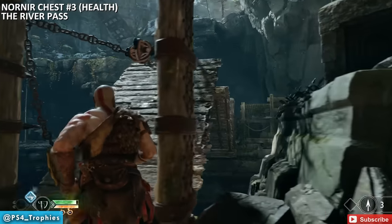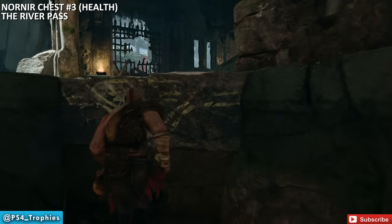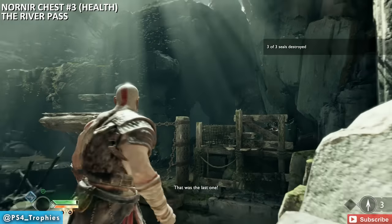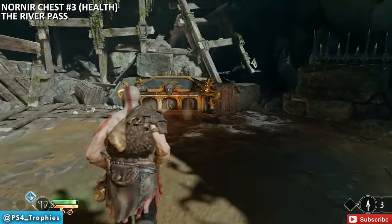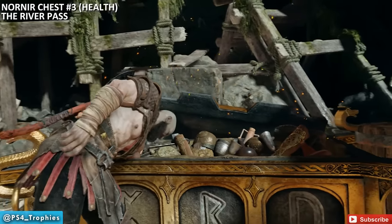There's another chest on the opposite side of this bridge. Climb up to get a good angle on it. After a couple of missed throws we finally got it and unlocked the chest — another apple. I'll need just one more apple for a health upgrade.